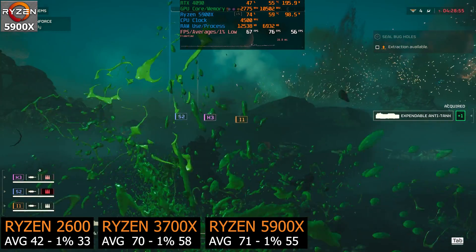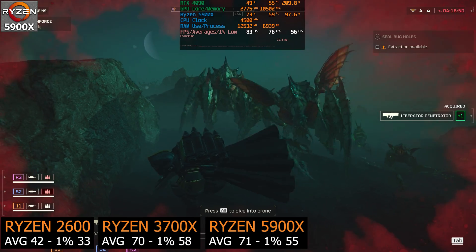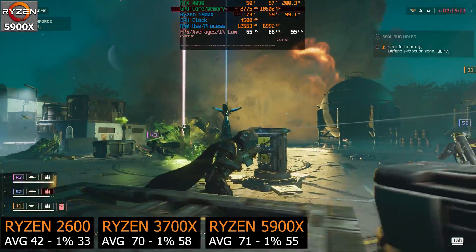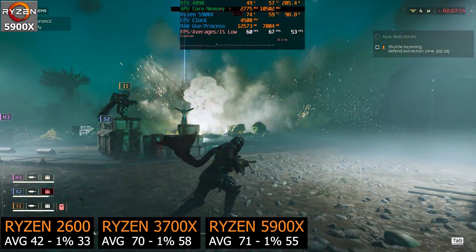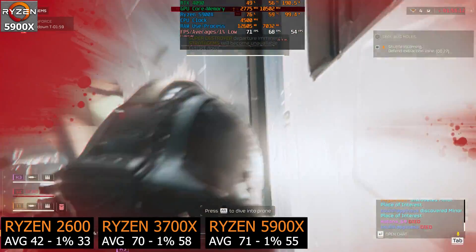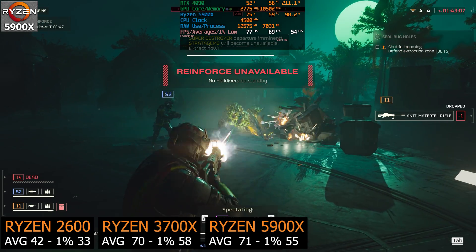Could this be because the mission was so crazy? I'd have thought the 5900X would consistently be ahead. It's a known fact AMD made nice gains going from Ryzen 3000 to 5000, and many benchmarks confirm this, but I can only show what I've experienced recording this game over a few days. The 5900X is performing very similarly to the 3700X, and with the 4090 we're not even at 50% GPU usage — we are consistently CPU bound at 1440p.